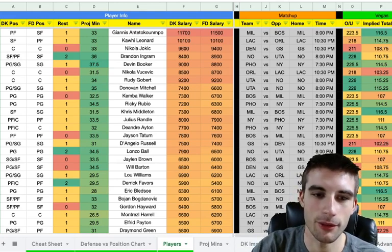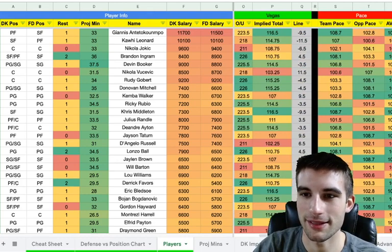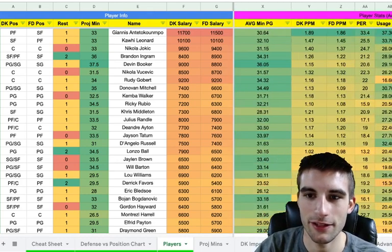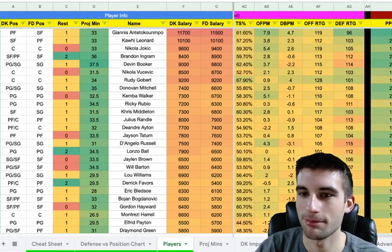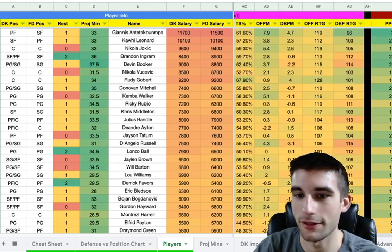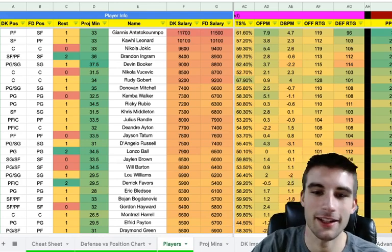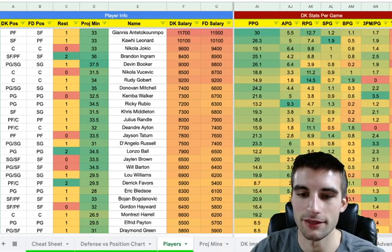It's got the player info, the matchup columns, the Vegas totals, the pace that the team plays at, advanced statistics like points per minute, PER, usage rate, offensive box plus-minus, defensive ratings, offensive ratings — so you can identify who's good on defense, who's great on offense. Just the basic DraftKings stats per game, and I have projections at the very end.